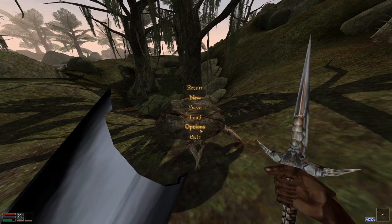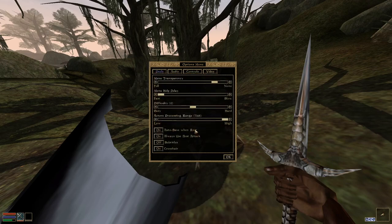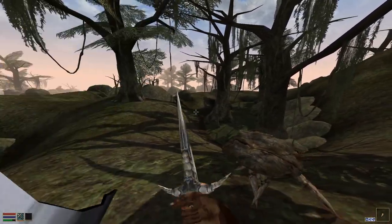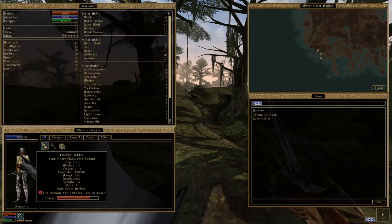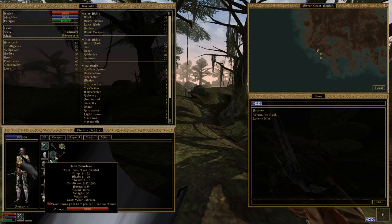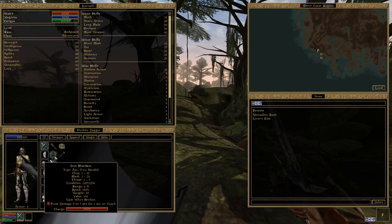One thing I'll suggest - it's under preferences - is 'Always Use Best Attack'. You can switch this off, and then if you're stood still you'll chop, if you move side to side you'll slash, and if you move forward and back you'll stab. So you can mix it up if you've got a weapon like the dagger or the iron spark sword or even the iron shard axe, where slashing and chopping doesn't matter too much - it does similar damage and you just want to stay away from thrusting with the axe.